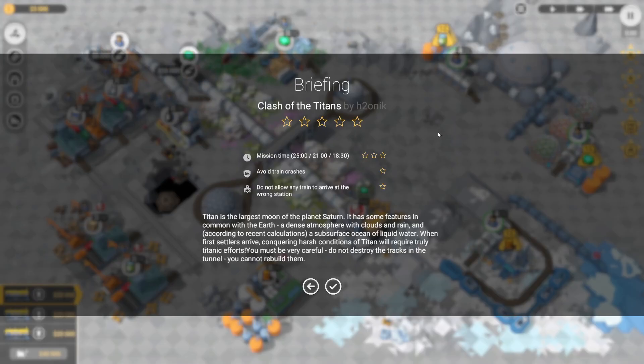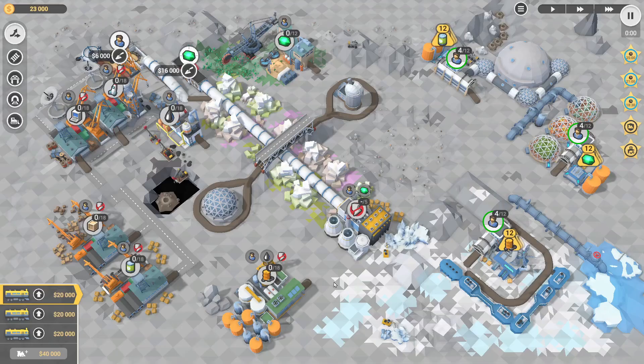G'day, today we're going to have a look at level 28 in the Train Valley 2 DLC of Emerald. This one is called Clash of the Titans. We have 18 and a half minutes, we have to avoid train crashes and not allow any trains to arrive at the wrong station. Those usually suggest that it's a hefty level where you've just got to push for time and make sure you don't make any mistakes.